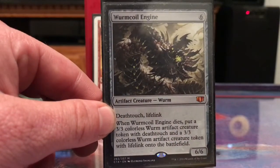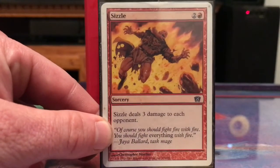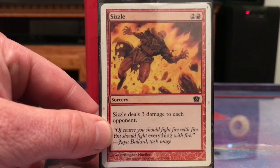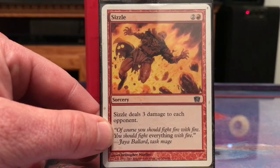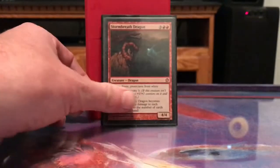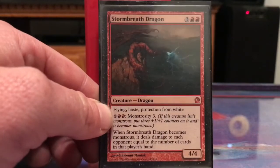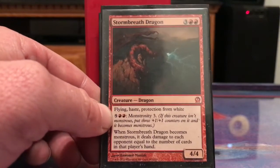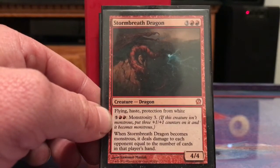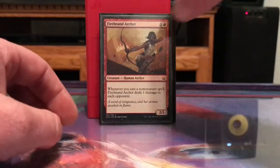Sizzle is basically Lightning Bolt times three — I'm usually in a four-player pod, so for one mana each opponent takes three damage, which seems pretty good. Stormbreath Dragon has protection from white so I don't have to worry about Path to Exile or Swords to Plowshares. I can go Monstrous and it does damage to each opponent equal to the number of cards in that player's hand — so if you've got the blue player who likes to hold all the cards, that's really good.